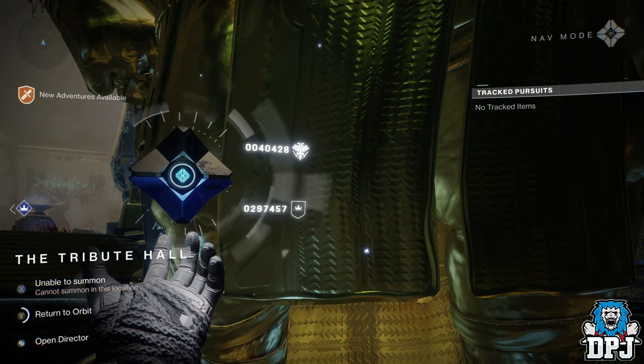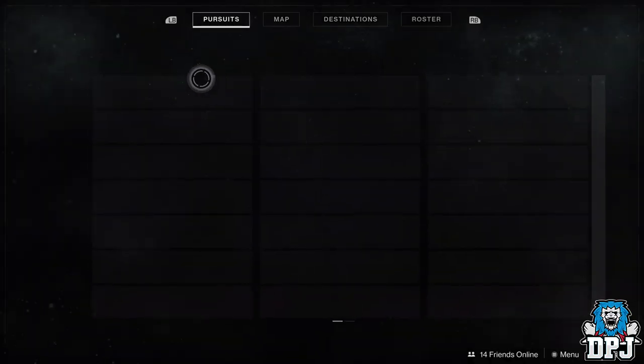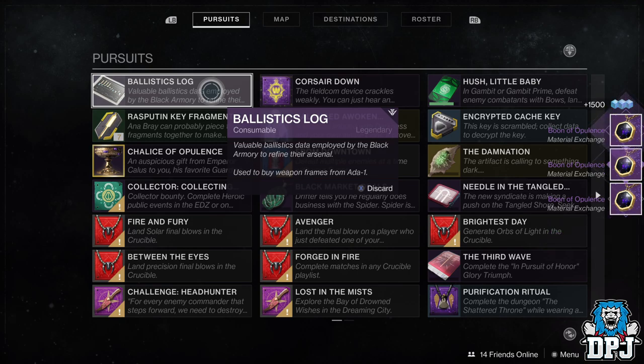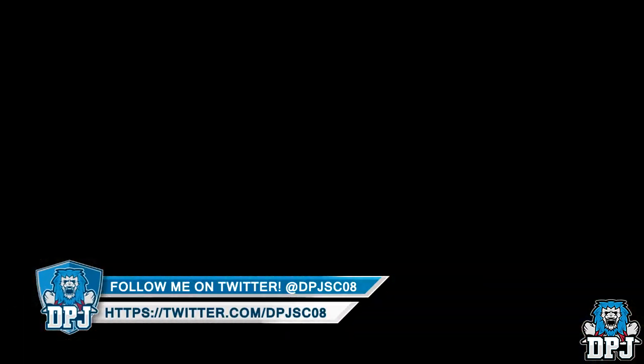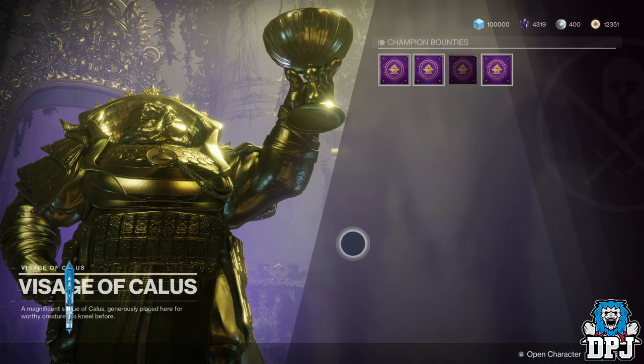Once reset has happened, back out of this inventory and go to orbit. When you are in orbit, go into your pursuits tab and cash in these bounties, giving you 4 boons of opulence. Then head back down to the tribute hall, talk to the statue, but do not hand in the boons of opulence — simply dismiss this page.